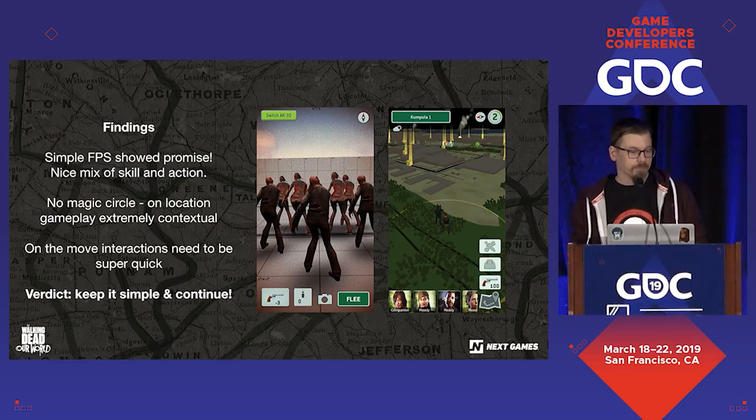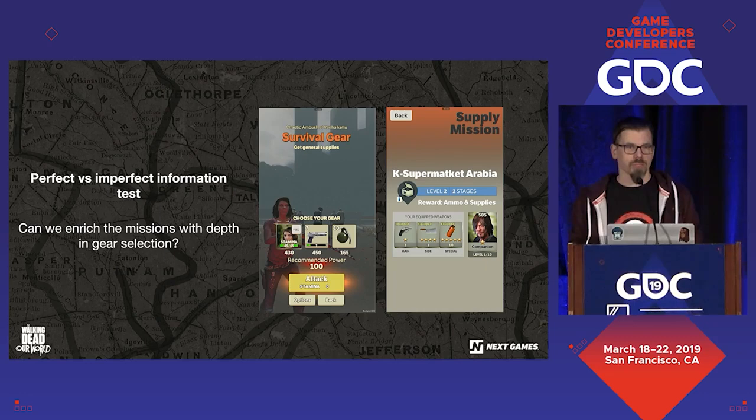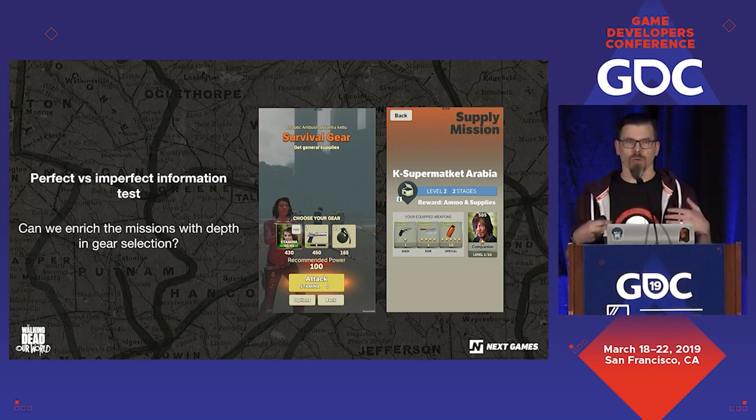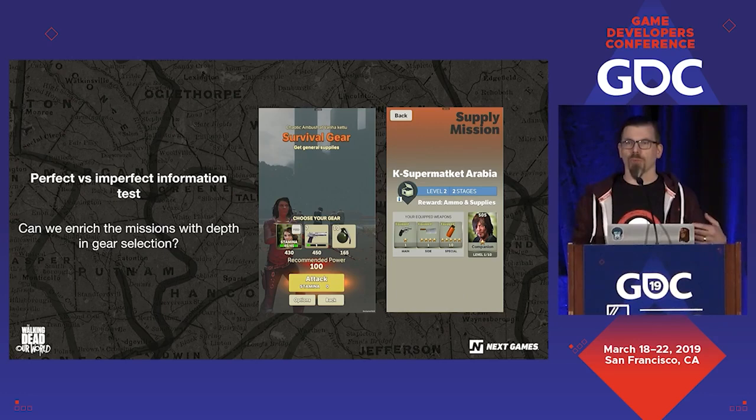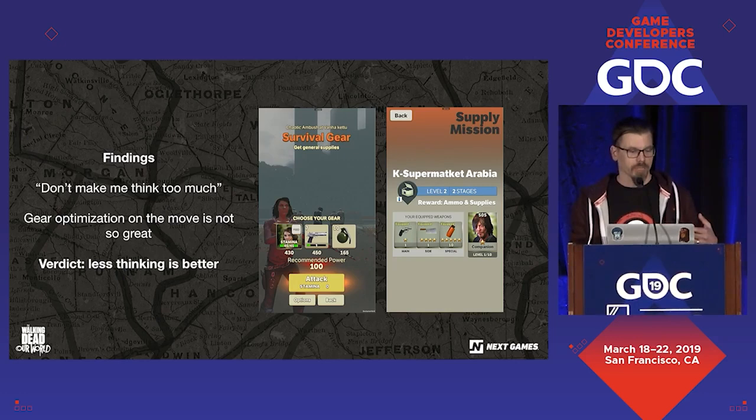So we figured that anything on the map — the interaction speed needs to be really, really fast. You need to be able to complete mission interactions in seconds. We also did a couple different iterations on missions, thinking maybe we could add depth by allowing people to see perfect versus imperfect information about what's inside the mission to make different gear decisions. It turns out the mission version where you got perfect information made people optimize their gear to the point of analysis paralysis — overthinking everything. So we figured less thinking is actually better.